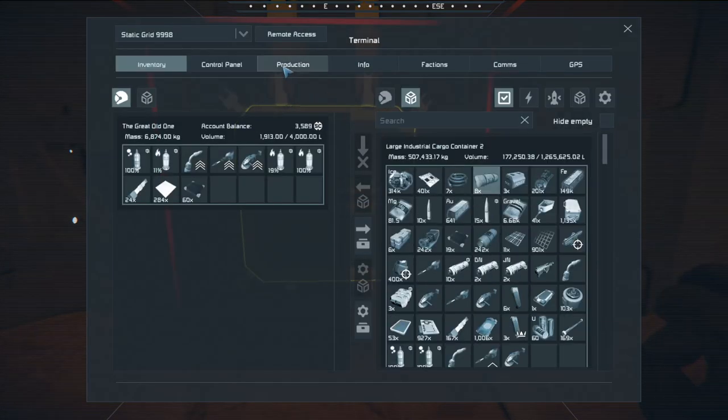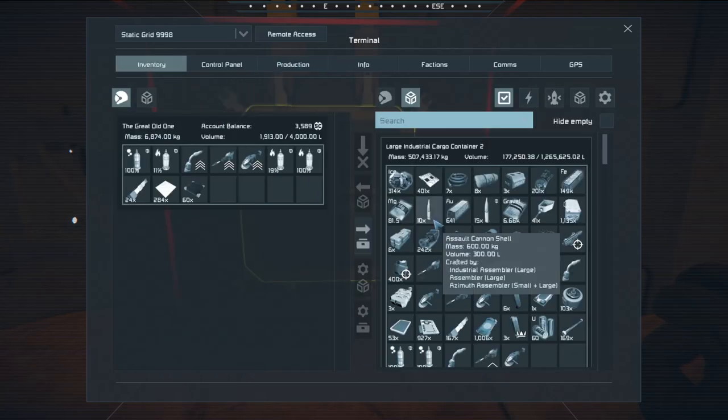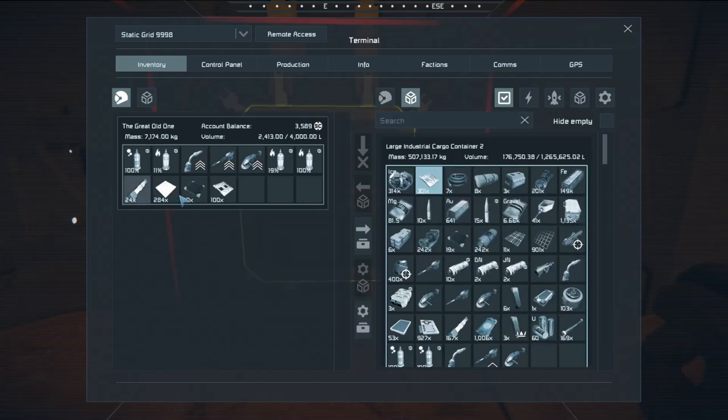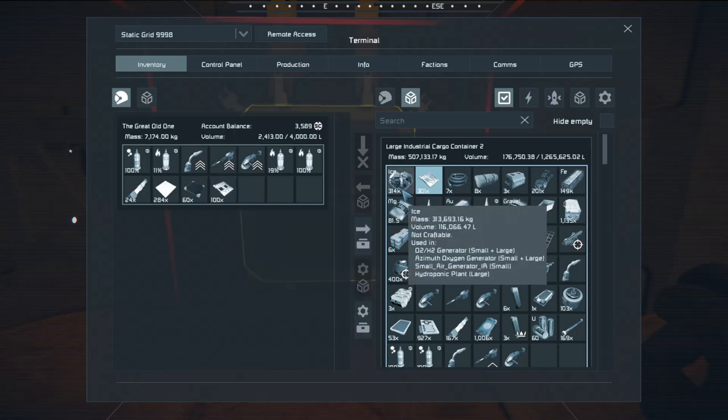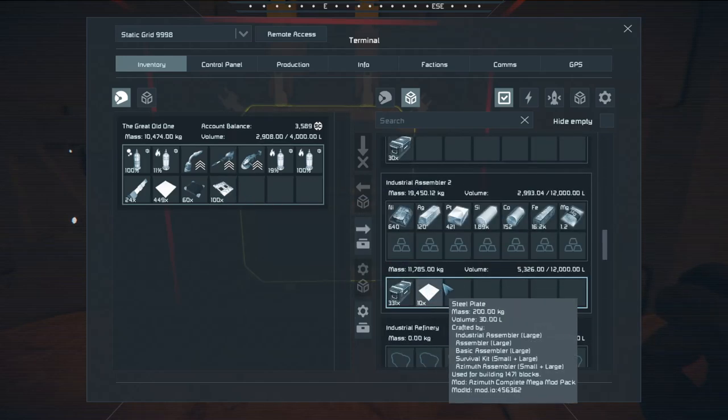I'm running out of steel plates, I'm gonna have to make some more. Let's make a couple thousand, because yeah we're gonna be needing them. We got bulletproof glass, we got interior plates. Let's get those steel plates going.